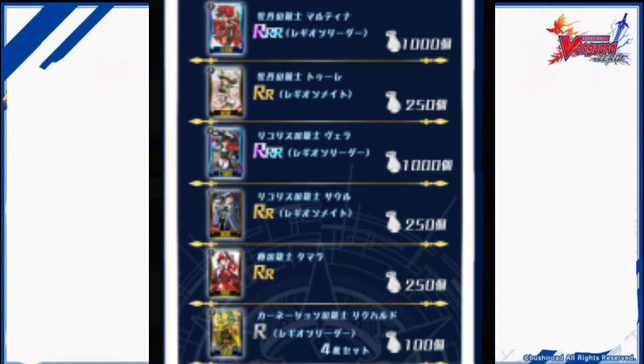The entire list of cards revealed: Peony Musketeer Martina — Legion Leader; Peony Musketeer Turi — Legion Mate; Lycarus Musketeer Vera — Legion Leader; Lycarus Musketeer Sol — Legion Mate.